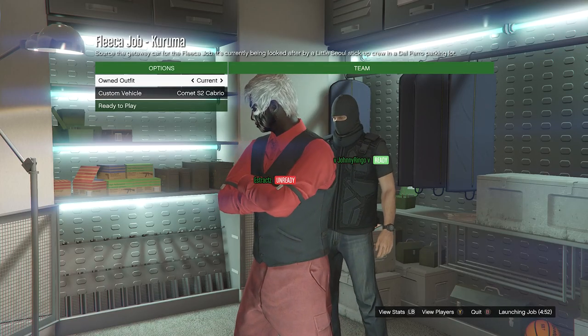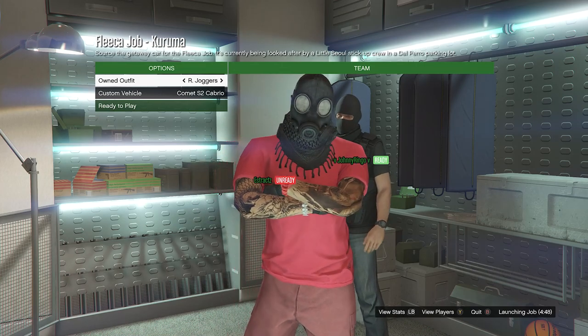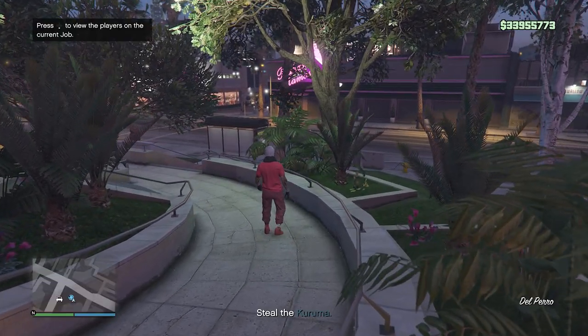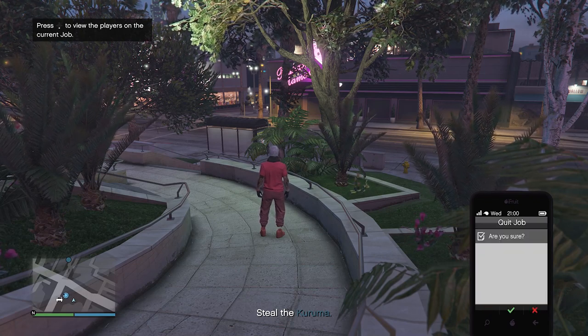Once someone joins, scroll to the slot where you saved the outfit — your outfit should look like this. Hit ready to play. Once you've loaded into the job, pull up your phone, click on job list, and quit the job from your phone.